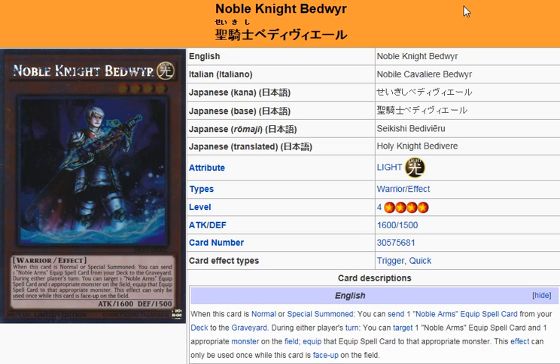The effect of this monster kind of reverts to that story — when you send one Noble Arms Equip Spell card from your deck to the graveyard, it symbolizes when Bedivere returned Excalibur to the Lady of the Lake. And since Noble Arms have effects that allow them to attach themselves from the graveyard, you'll be able to get Noble Arms onto your Noble Knights no problem with this effect, and you can do it quickly.